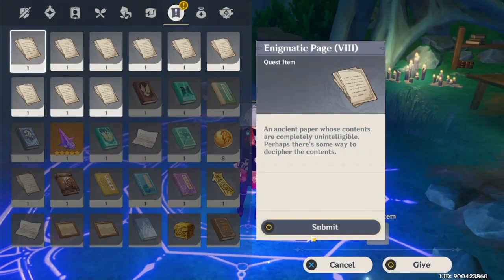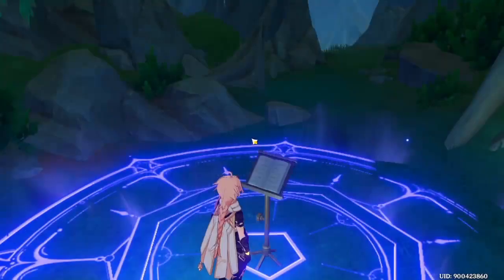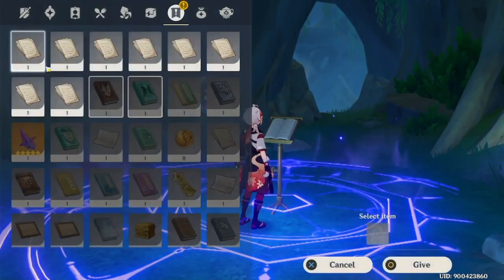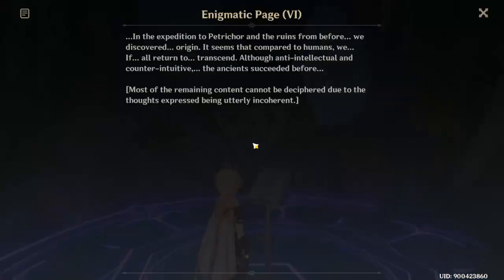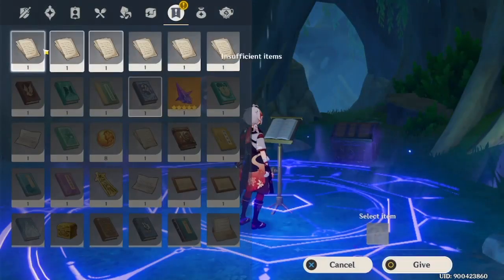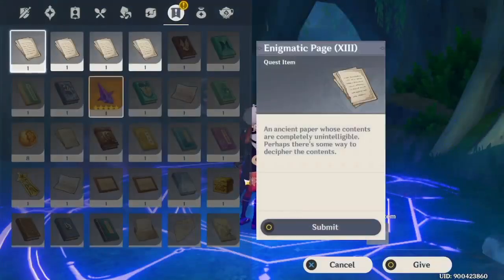Just decipher the pages and insert all of them. Don't read them first — just insert them first, or fast forward a bit, because it's just inserting. You can hold off on reading them because you can read them in chronological order once you have inserted all of them.